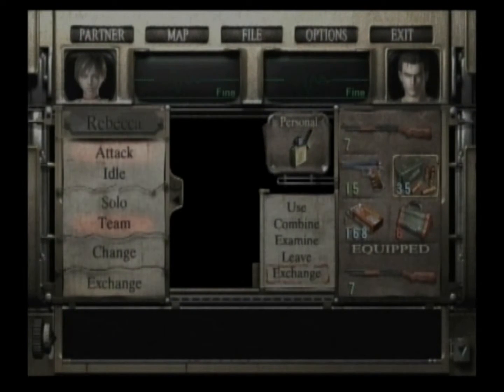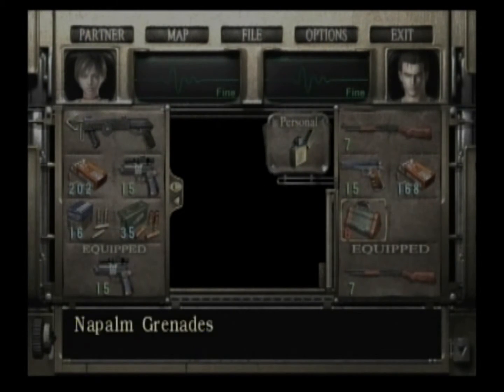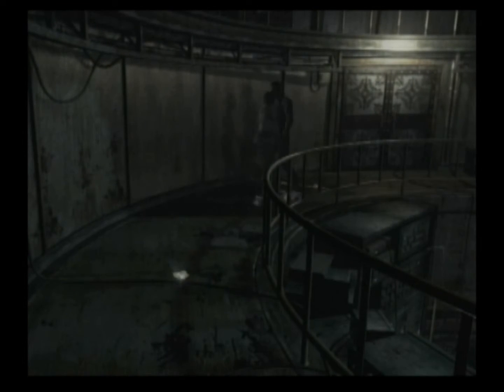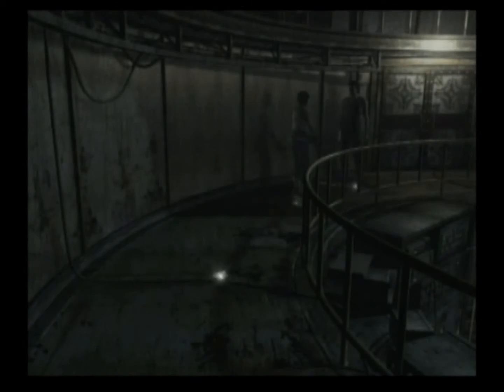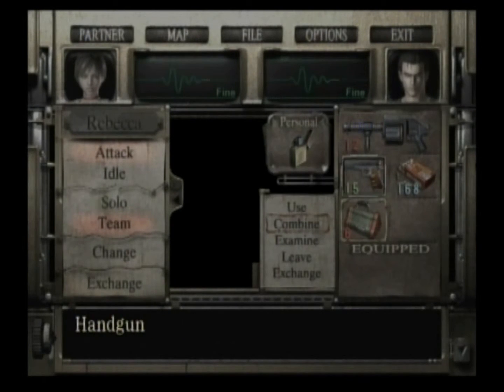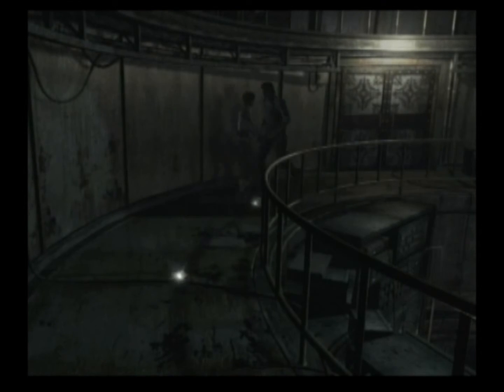There's a thing in a minute where you get the choice to send Rebecca or Billy. I sent Rebecca up first anyway because I was trying to figure out where to go before I recorded it. I think it's easier to send Rebecca up because it saves you a lot of backtracking and you won't have to face the monkeys. It's quite a crafty puzzle actually in some ways. I'll explain more when we get into the building — I think it's in this part, if not it will be in the next part.